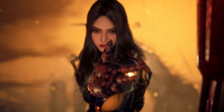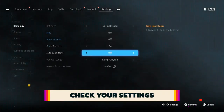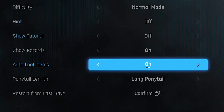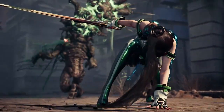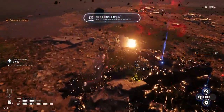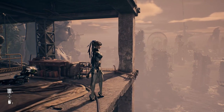Before you even begin Stellar Blade, check the settings. One particular option lets you auto-pick up items — we recommend turning that on, otherwise every time you open a chest or defeat a boss, you'll need to mash R2 to pick everything up. You can also set the length of Eve's ponytail if you're into that sort of thing.